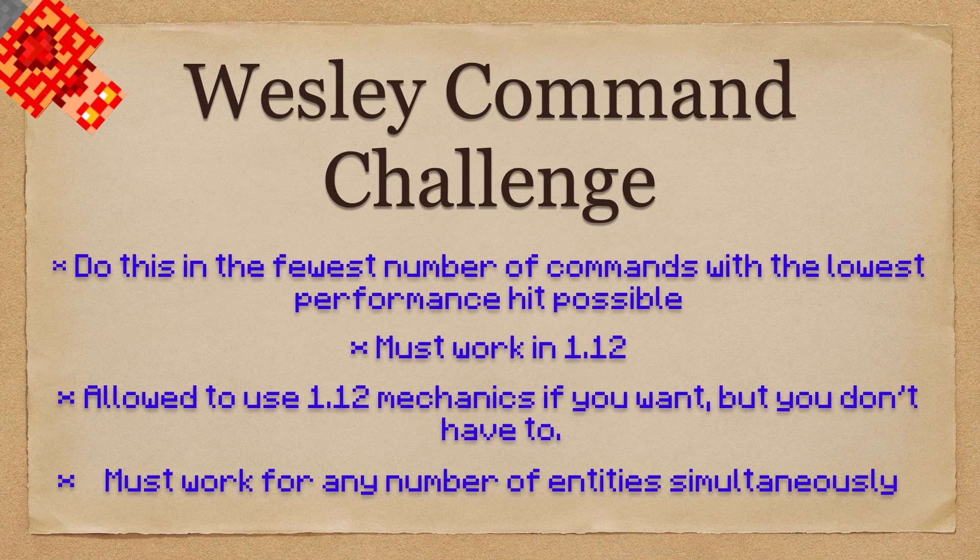If you have any questions, ask in the comments. Just to review: we want to do this in the fewest number of commands possible with the lowest performance hit possible. It must work in 1.12 — you're allowed to use 1.12 mechanics if you want, but you don't have to. It must work for any number of entities simultaneously, meaning they have to work independent of each other — all three of these examples should be able to happen all at once. You can submit by posting a pastebin link to a command installation or a bunch of commands, or you can make a video — just post the link in the comments section. It'll be marked as spam automatically, but I'll approve all links as I read them. Thank you very much for watching, and I will catch you all next time.